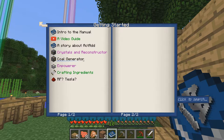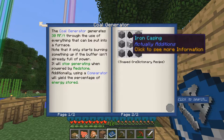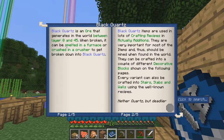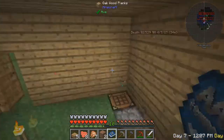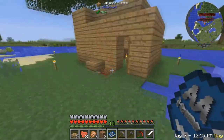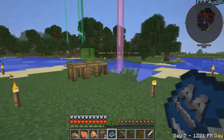If we want to use Actually Additions, we're gonna have to have some generators to power it. So we're gonna need a coal generator, which needs iron casings. Iron casings need black quartz, iron, and four sticks. The only problem is black quartz is the ore that generates in the world between layers 0 and 45, but it was turned off in the configs of this modpack. So we can't find that by mining.